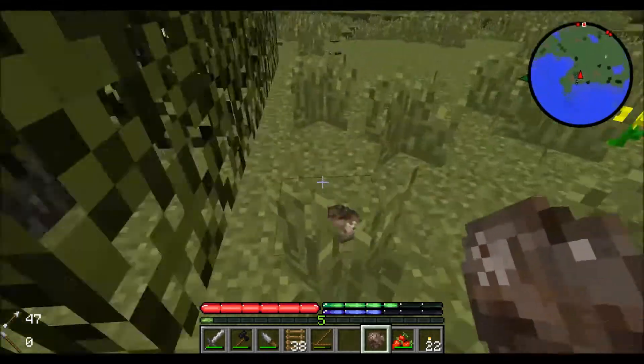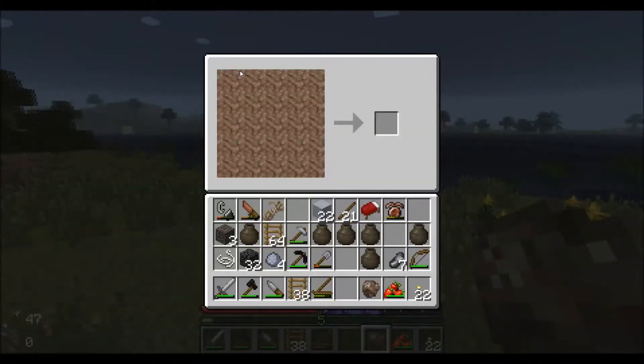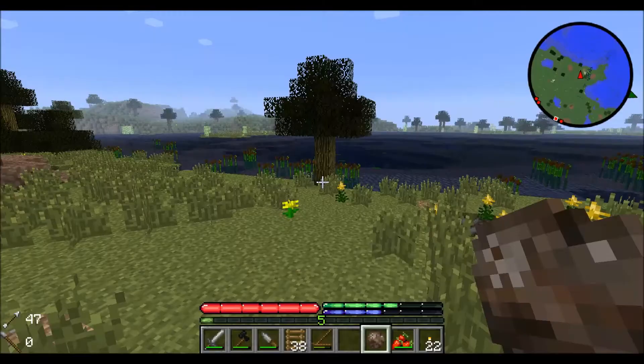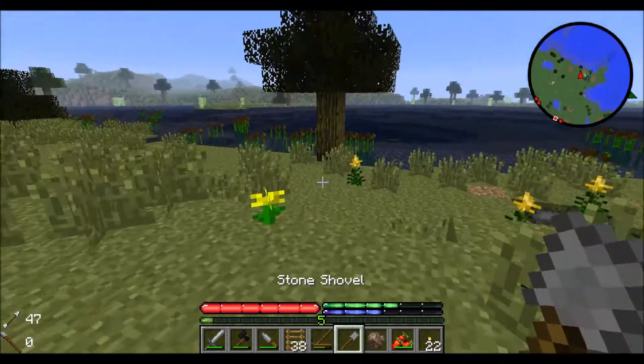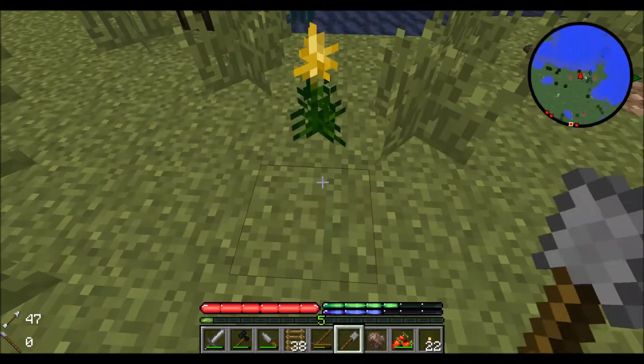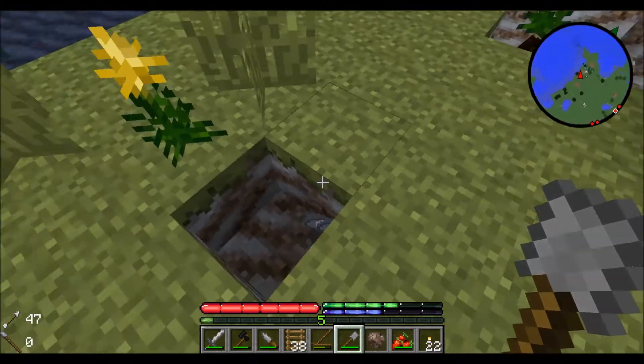First we need to find some rocks. There we go, we have rocks. We're gonna make a stone shovel — a stone shovel head with a stick. Stone shovel done. Next we're gonna need to find some clay; you can recognize clay by its texture.